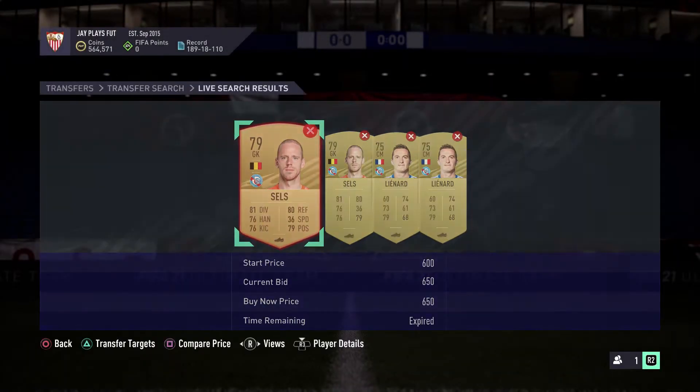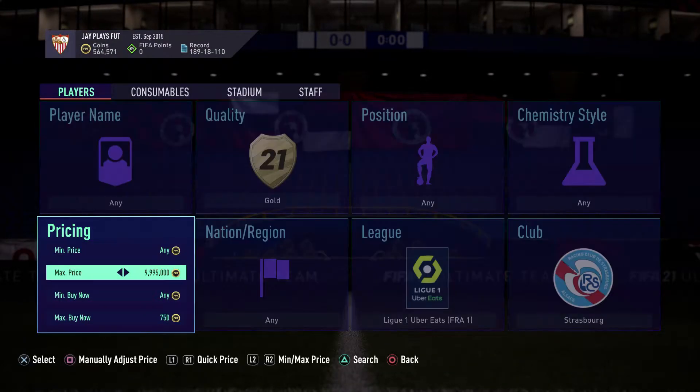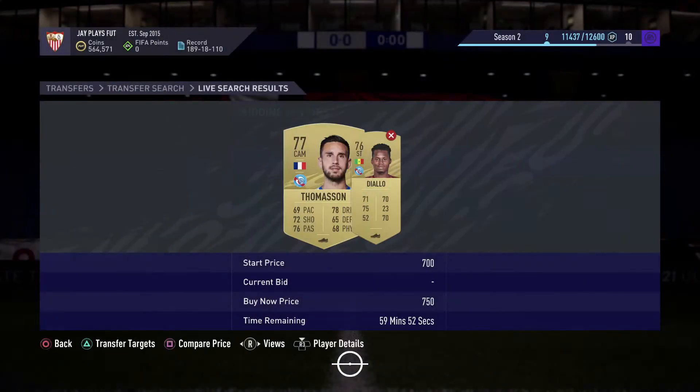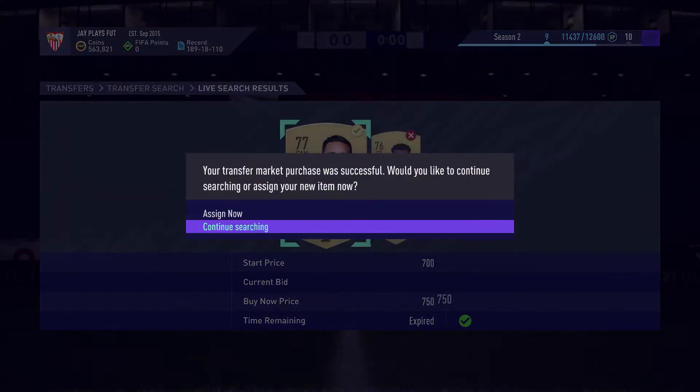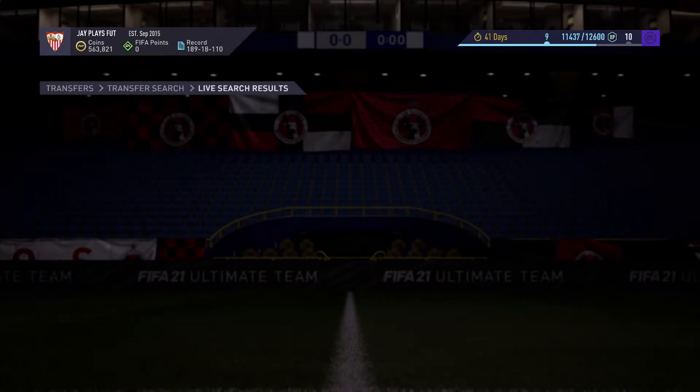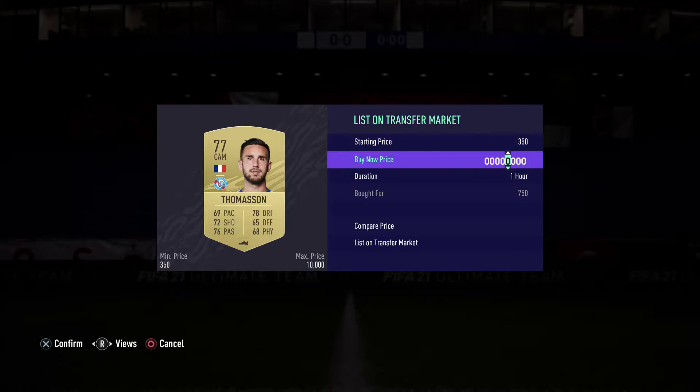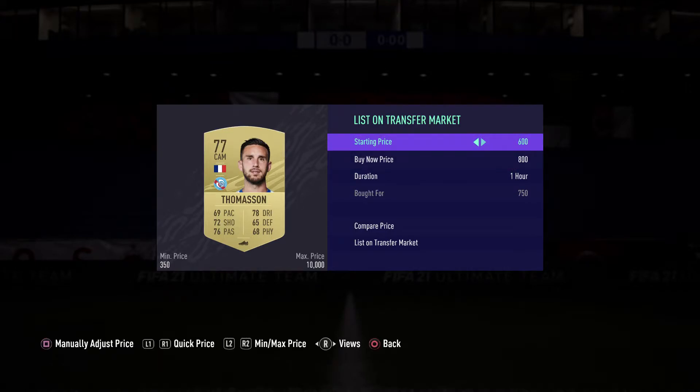Let's continue our search. As you can see, there are always players popping up. This one's a good card to buy even at 750 because he sells pretty quickly and makes our coins back plus a little profit.